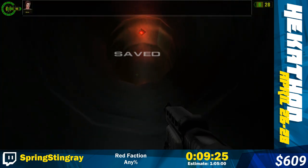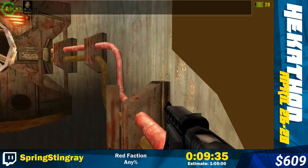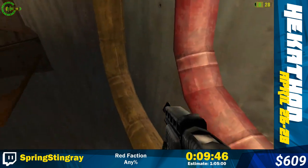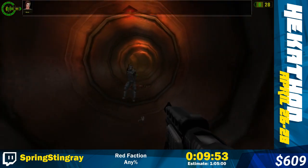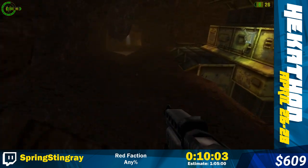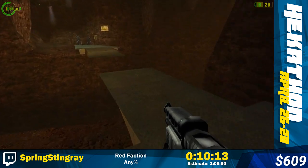Coming up is another little amusing section - what I'm going to do is use this fan to push me up through the shaft, and use that momentum to jump into the next shaft and skip a little bit of movement. It doesn't save too much time but it looks cool. And then coming up is the geothermal facility which has some cool geothermal strats in my route.